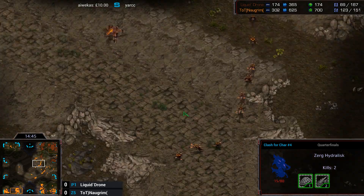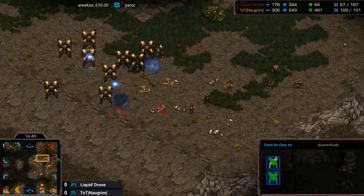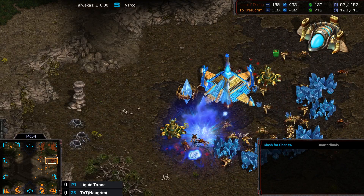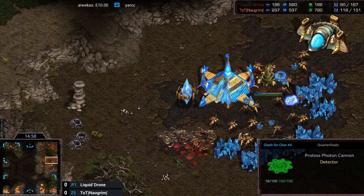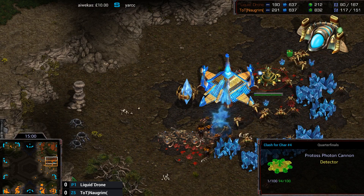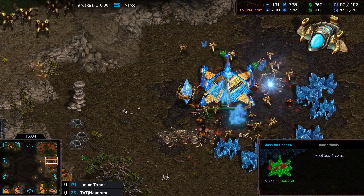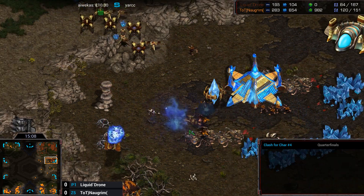But look at the reinforcements pouring in on the minimap — mostly Zerglings. Some are going for the army, some are going for the third base. There are three cannons but the Lings might be able to take them all down — there are no other units, no High Templar to support the cannons, and they're going down very quickly. It looks like Adrenal Glands has actually already been upgraded for Norgrim — those look like Adrenal Zerglings. He's also got his Defiler Mound.